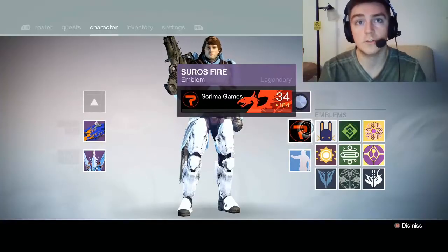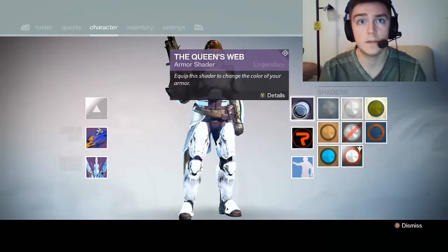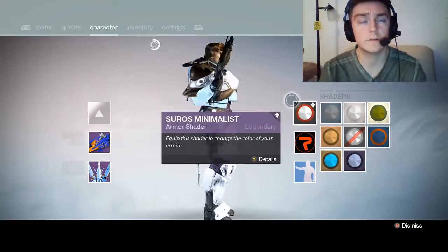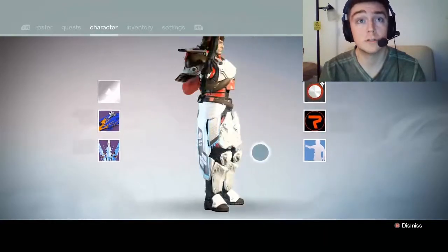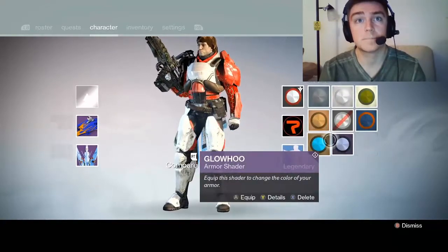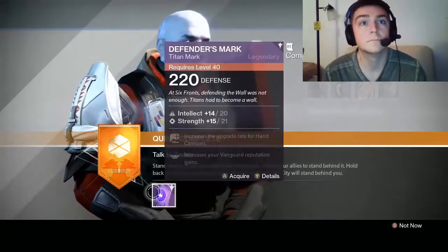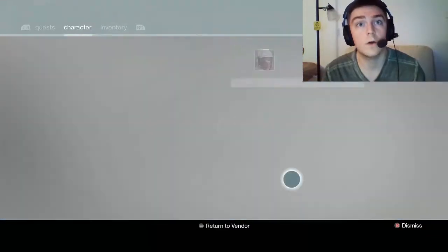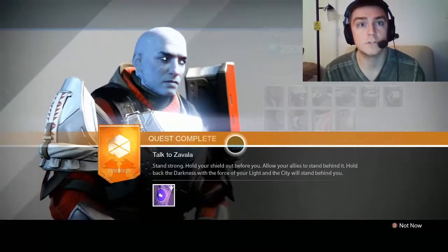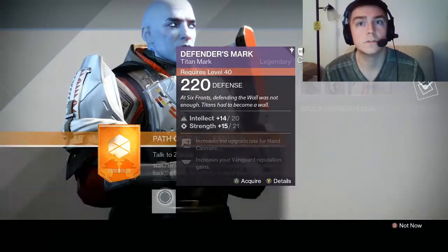So if you pre-order the Taken King, you get this Suros Fire Emblem and this Suros Minimalist Shader, which looks pretty good, decent. I like this one better though. So this is worth it, guys — you get this 220 defense mark, though it requires level 40. You can still get it.